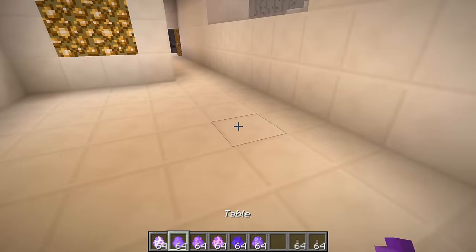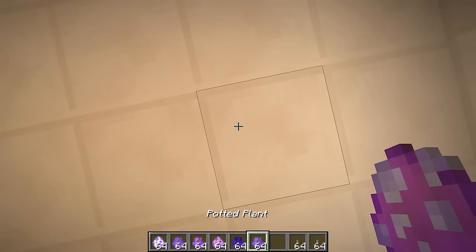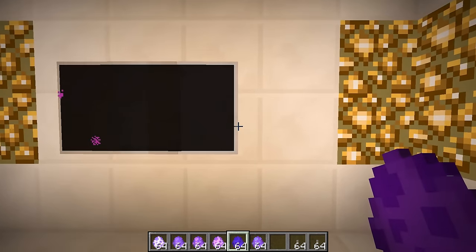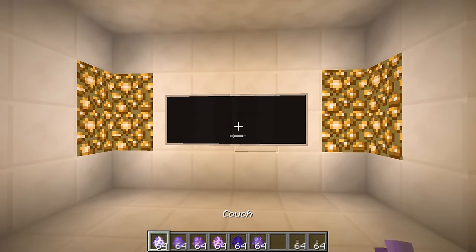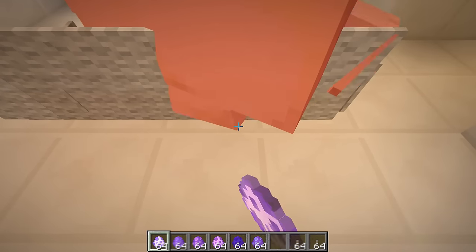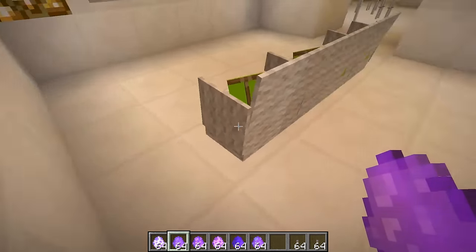Up next we have all the living room furniture: the couch, the table, living room furniture parts one and two, TV, and a potted plant. We'll place the TV down first — nice. Then we combine the flat screens, and I think the couch is going to be a nice fit. Throw pillow and everything. We can combine them. They've got their own little armrests. Naturally, the table can go right in front.